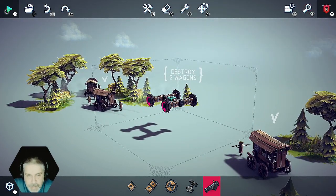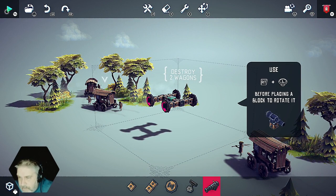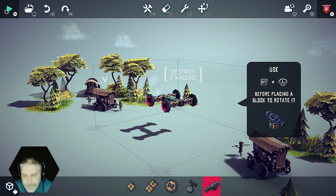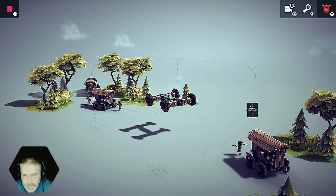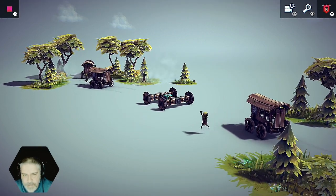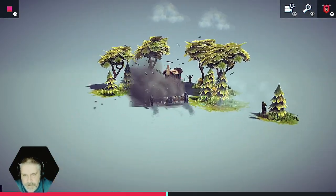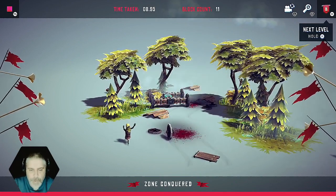Reset camera. So I gotta destroy. Use right trigger and L before placing a block to rotate it. Okay, so let's cannon. Crush, crush — yes! He's only got one leg.